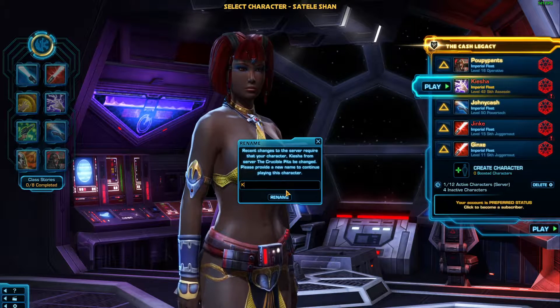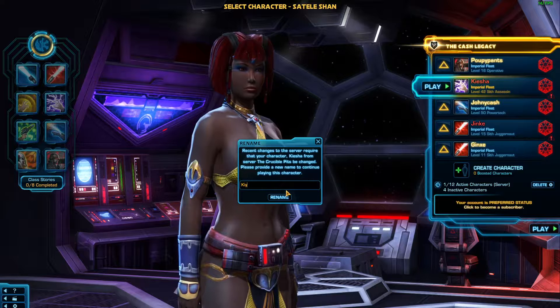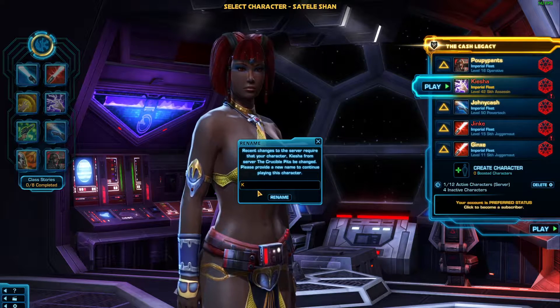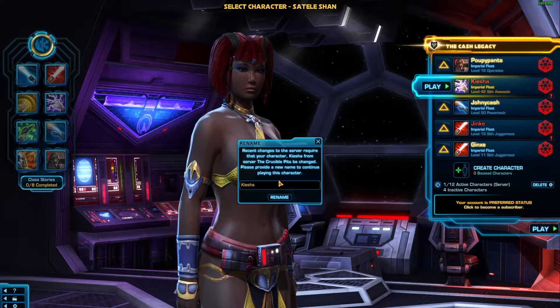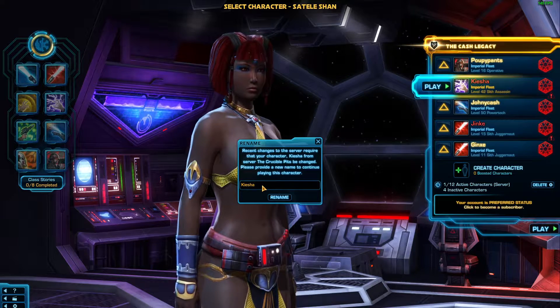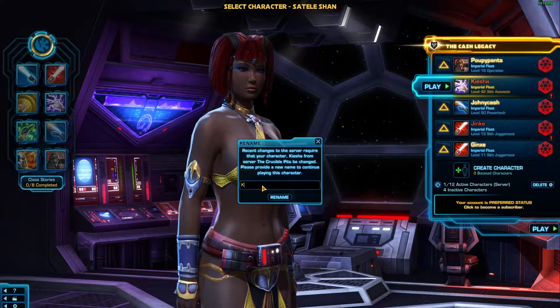I got a name change coupon when I logged in before, on some other character — maybe Johnny. But I'm not changing that name. I don't know, this is so annoying. A million players and you've got to pick a million individual names. This should just do first name, last name — and the last name has to be specific, while the first name could be shared. So annoying that we still have to do this.